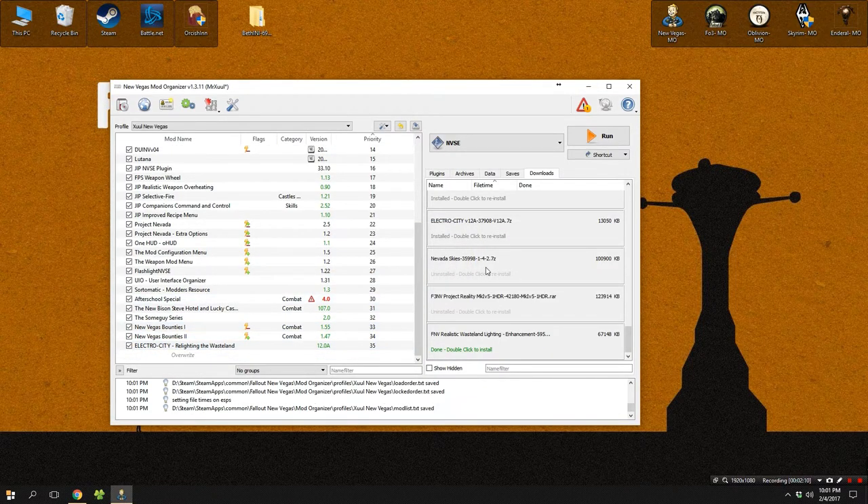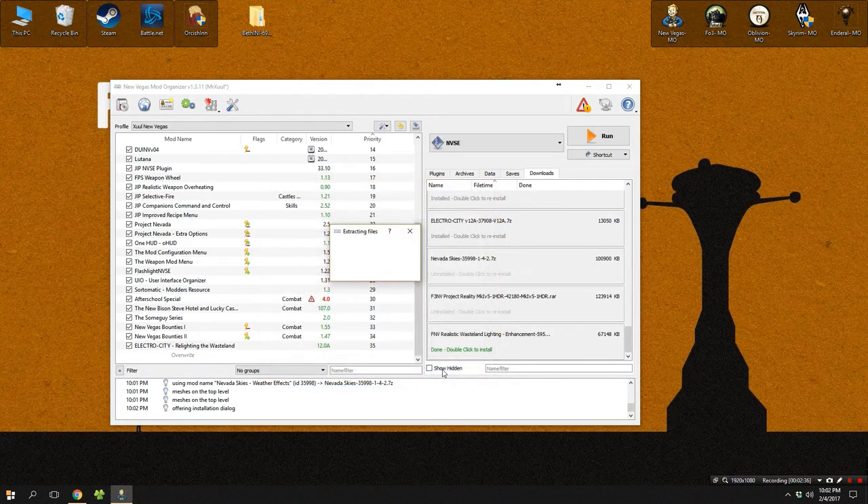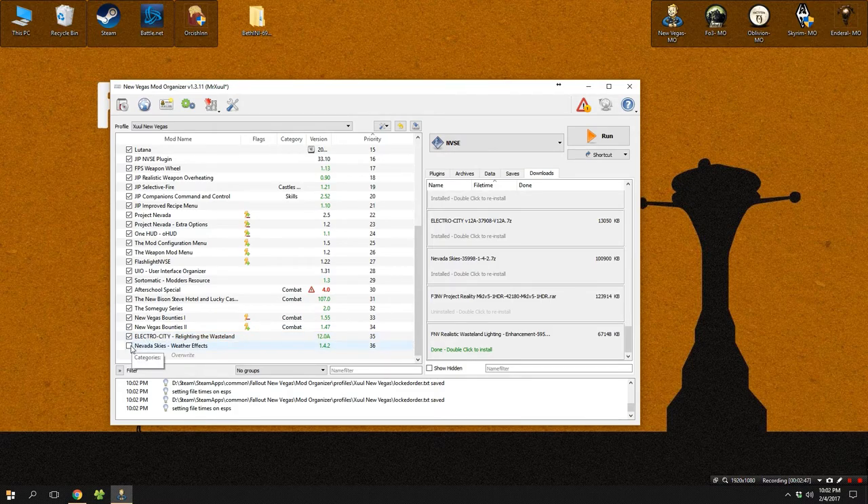To install Nevada Skies, double-click on the mod you've downloaded and hit the manual button. You're going to need to set the data directory — and you'll notice there's a basic edition, a TTW edition, and an ultimate DLC edition all featured in this data file. Since we're using the version with all the DLC, uncheck the basic version and uncheck the TTW edition, then click okay. If you do not do that, your game is going to run into crashing problems.